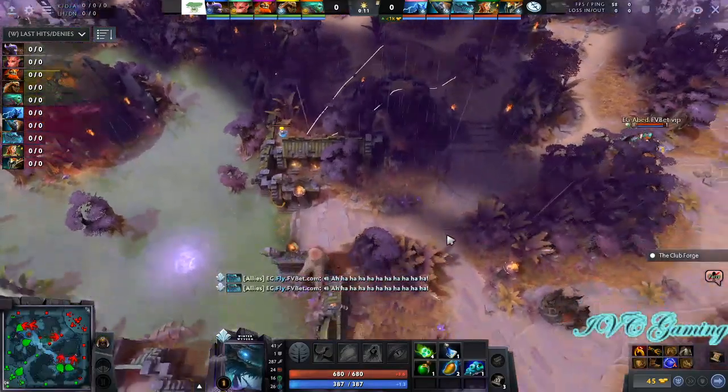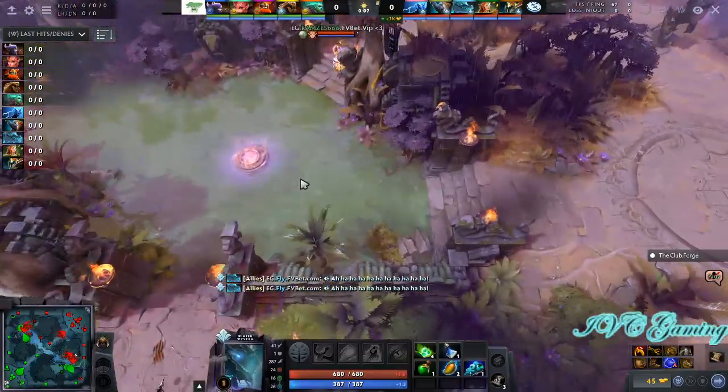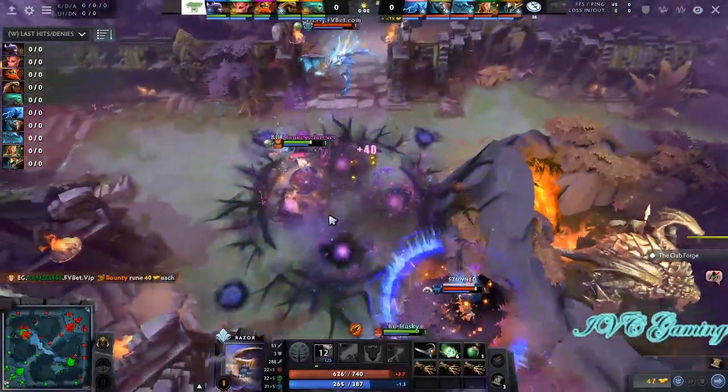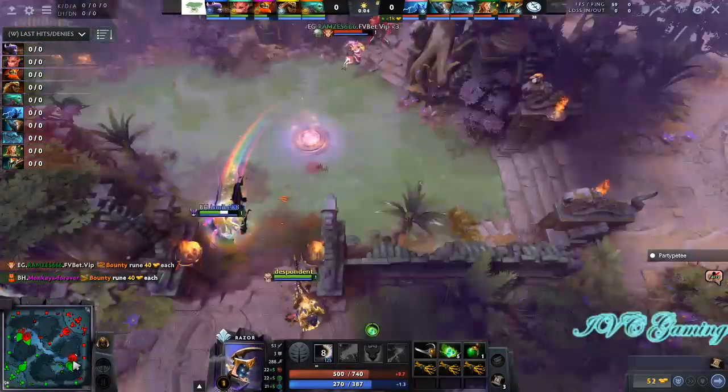If you quell the right trees you get everything over here, everything through here - you literally do get everything. This is why Dire has this slight advantage now because they just have this big ward that gives them so much. And like I said if you quell the right trees you get this too. You don't have the vision of the high ground mid, but with Magnus being as tanky as he is, op-ed is probably just gonna be jungling anyway - it's not really that big a deal.